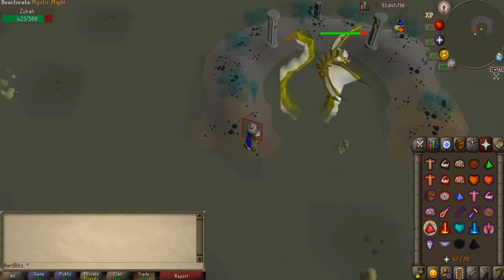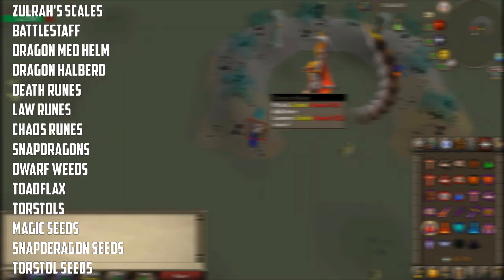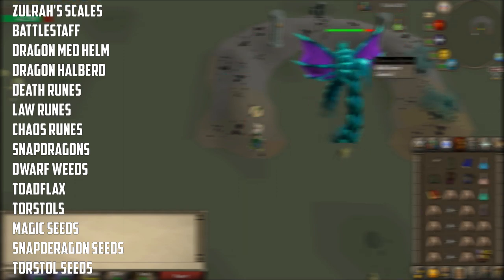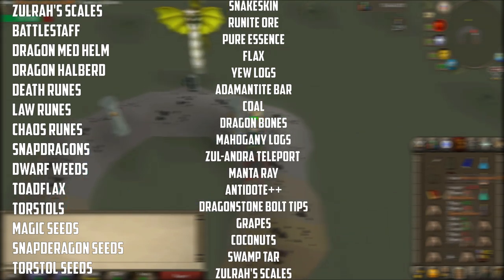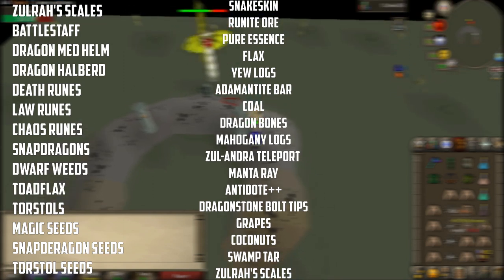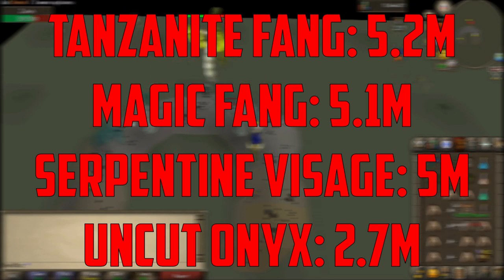I am not extremely efficient at Zulrah, but I still get kills and make major profit. Zulrah drops many profitable drops, including always dropping Zulrah Scales. The possible drops are Battle Staffs, Dragon Med Helm, Dragon Halberd, Death Runes, Law Runes, Chaos Runes, Snapdragons, Dwarf Weeds, Toadflax, Torstals, and also the majority of the more valuable seeds like Magic Seeds, Snapdragons, and Torstol Seeds. It also drops Snakeskin, Runite Ore, Pure Essence, Flax, Yew Logs, Adamant Bars, Coal, Dragon Bones, and Mahogany Logs. It can also drop Zulandra Teleports, Manta Rays, Antidotes, Dragonstone Bolts, Grapes, Coconuts, Swamp Tar, and more Zulrah Scales. The drops that people camp Zulrah for and make it the most profitable are the Tanzanite Fang worth 5.2 mil, the Magic Fang worth 5.1 mil, the Serpentine Visage worth 5 mil, and the Uncut Onyx worth 2.7 mil.